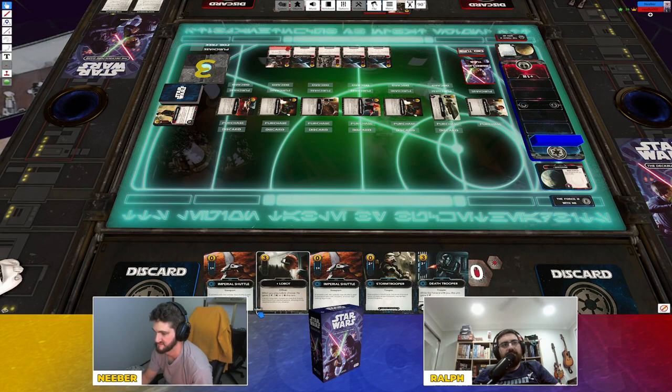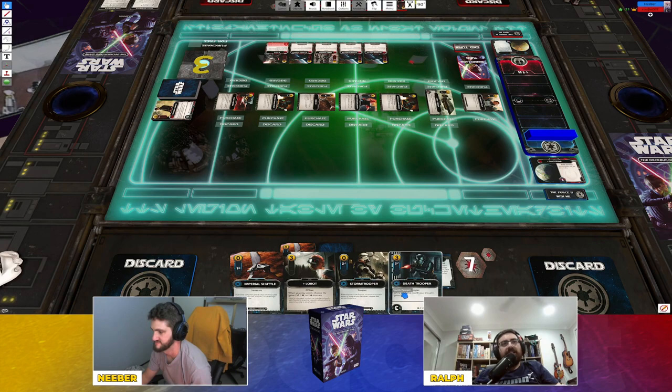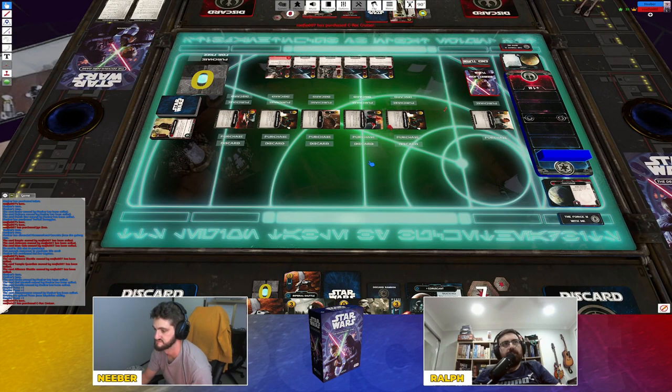Another B-Wing appears. Ralph forces Ney to choose: discard a card or face seven damage. Ney takes seven damage to Coruscant. Ralph has three supply left and grabs the neutral ship so Ney can't take it. The ship slows Ralph's deck a little.